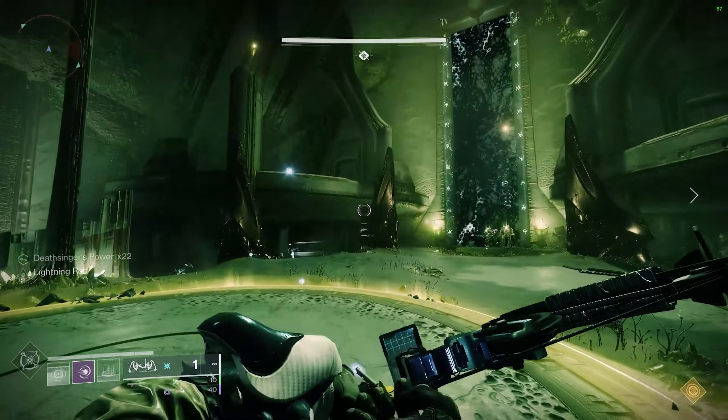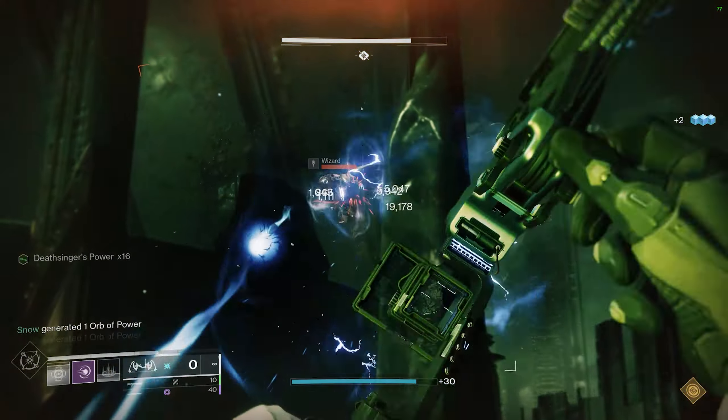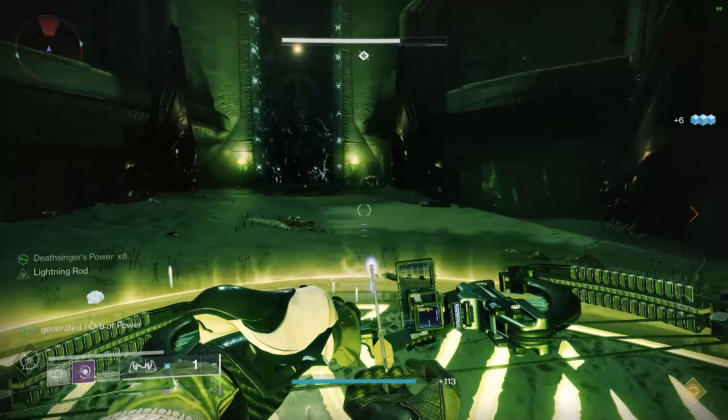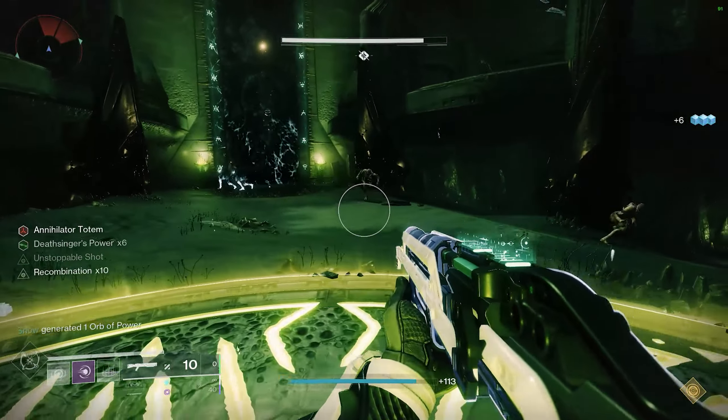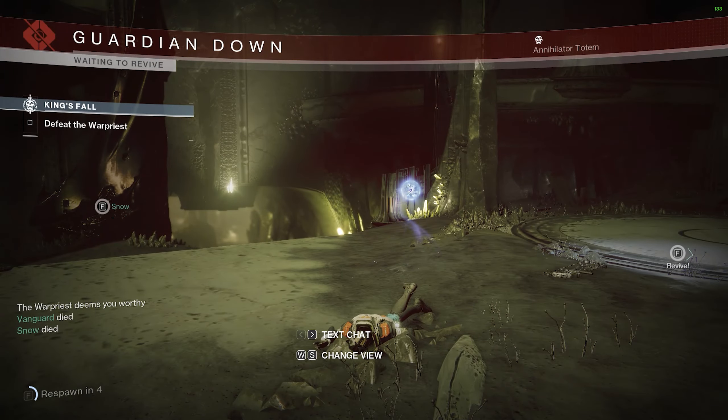You need to deposit a total of 200 stacks. Sixth, on your last deposit, make sure the Annihilator Totem debuff isn't on your screen. If it is and the encounter ends, the solar player cannot reset it and you will die after the encounter ends and then be stuck in a permanent death loop.